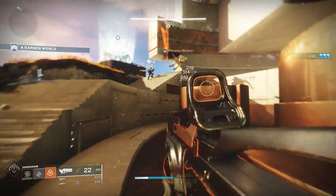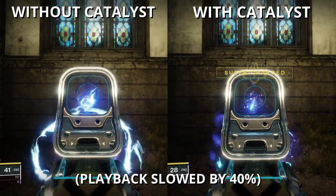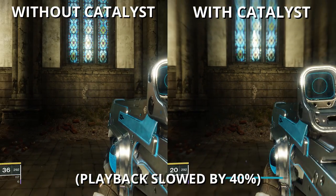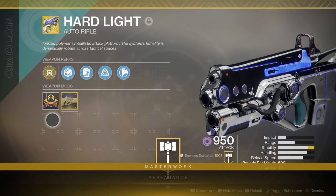The zero drop off has great potential, but the recoil is an issue. So you really want to hunt for the catalyst, which further increases stability, and honestly it's like night and day after the upgrade — so well worthwhile.